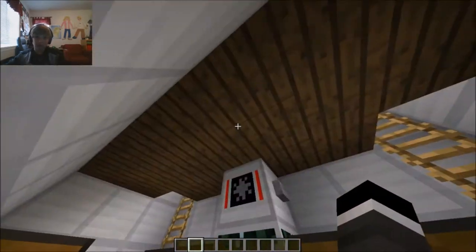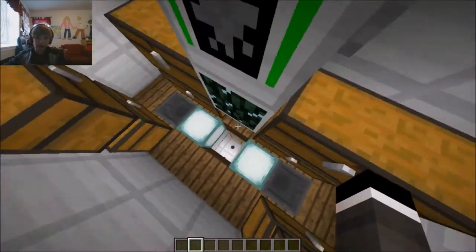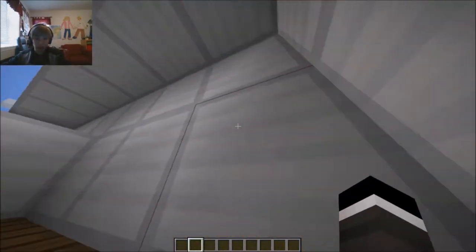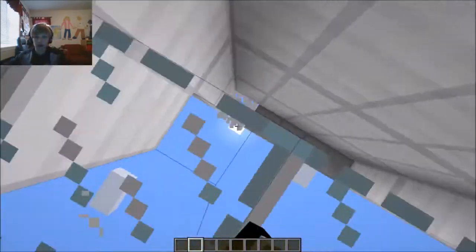There we go. We got the pressure creator where we can turn it on and off. We got the air generator — this is where you put the gunpowder in. We got loads of storage, and then if we come up here, boom, we got just the control center. And we can look out onto our beautiful beach.